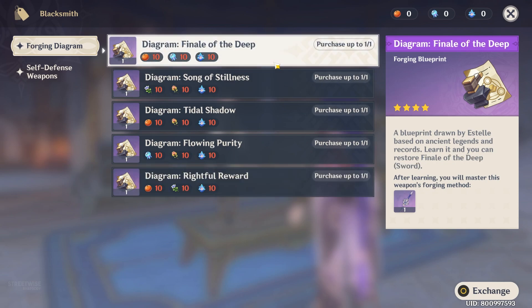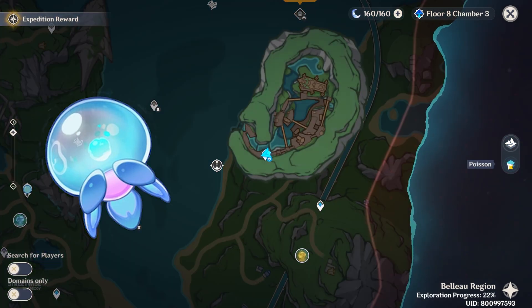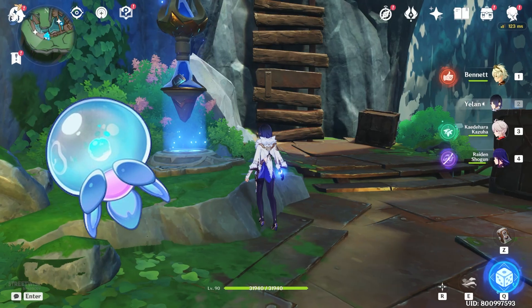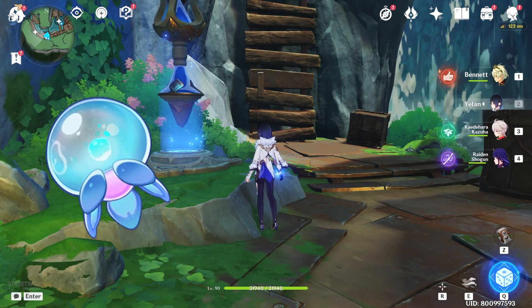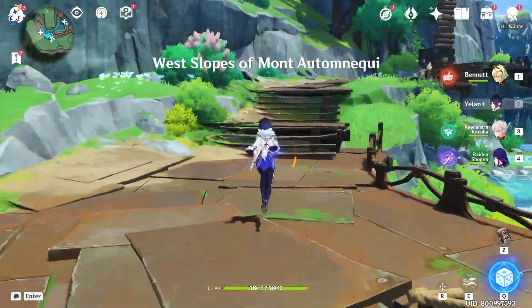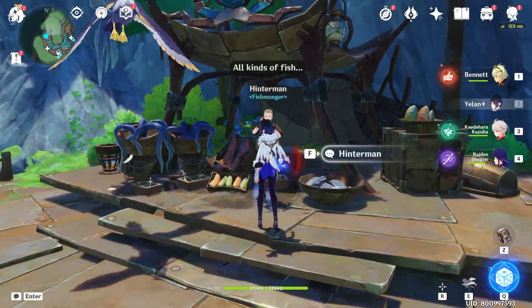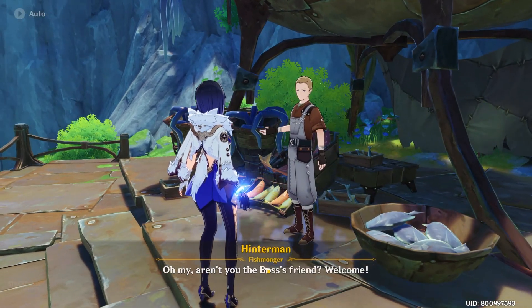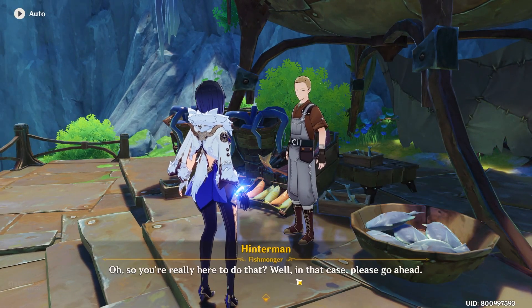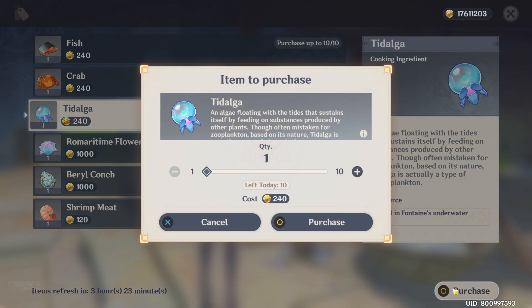To get these jellyfish-looking things, first teleport to this location — it's underground. Climb up and talk to this guy; he's gonna sell 10 of them. You can purchase them.